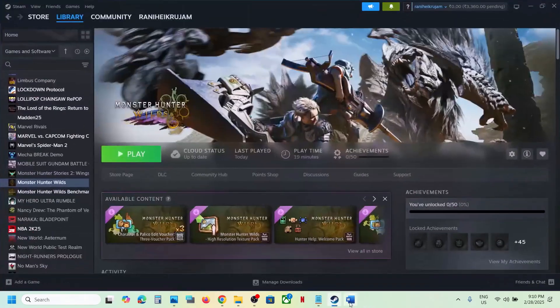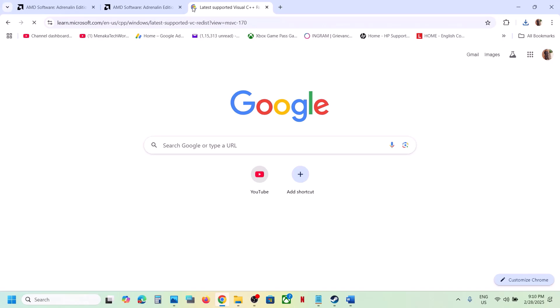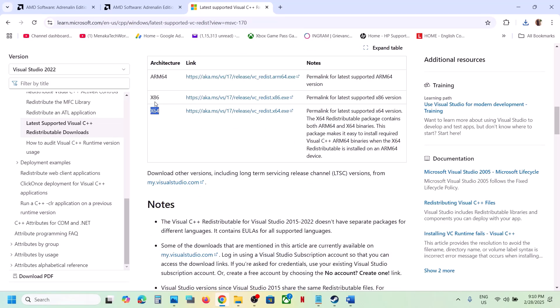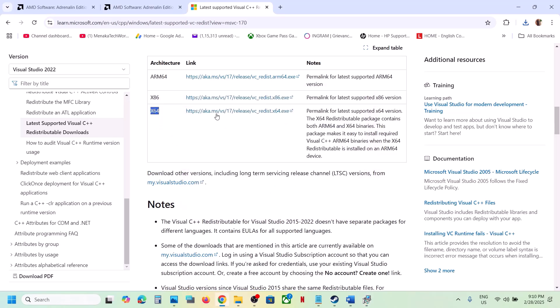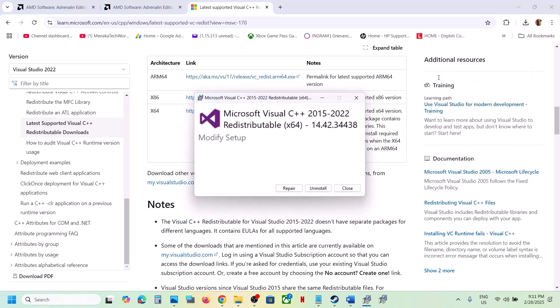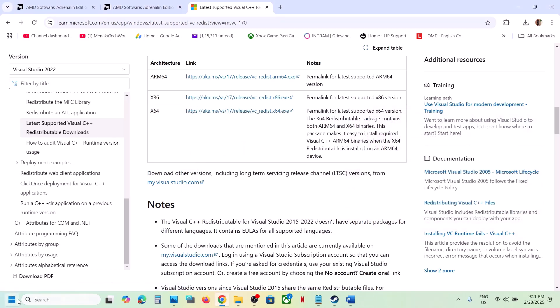The next step is to install Visual C++ redistributables. The link is provided in the video description — open it in a browser and it will take you to the Microsoft website. Download and install both the x86 and x64 versions of Visual Studio 2015-2022. If you see a Repair option, click Repair; if you see Install, click Install. Make sure both are installed, then restart your computer — restart is a must — and after the system restart launch the game.